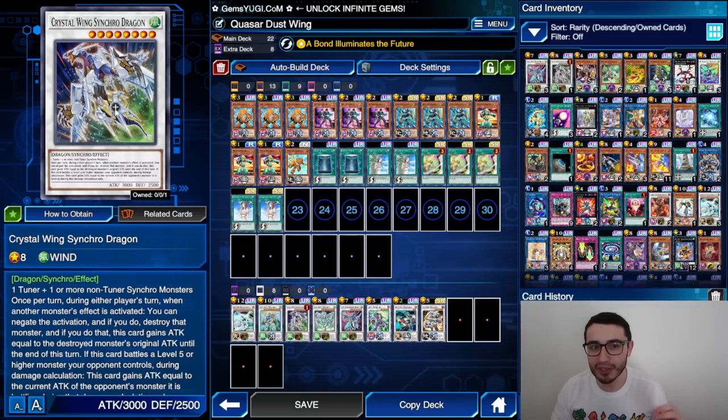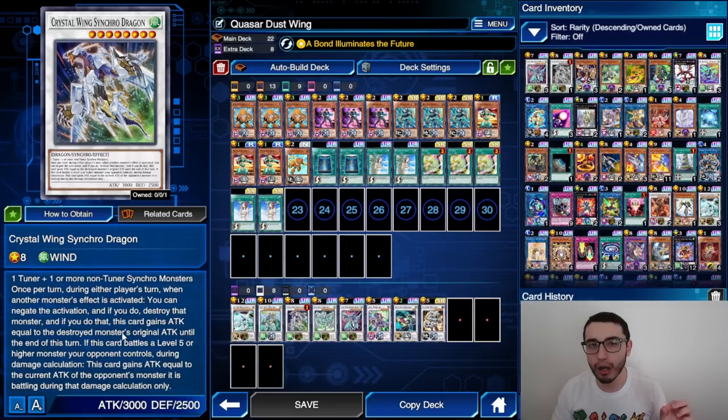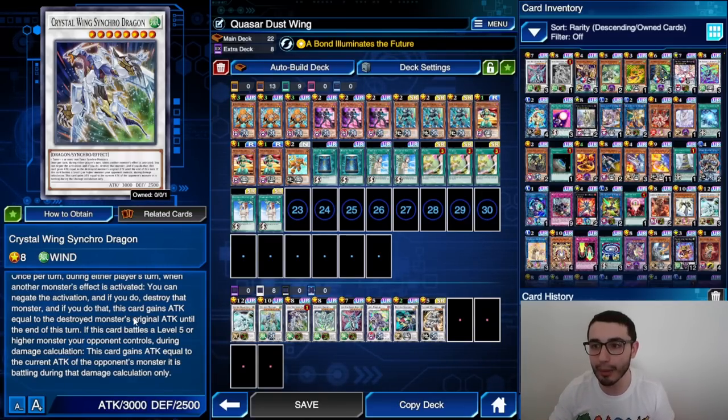With this build we're going to use Crystal Wing Synchro Dragon's negation effect two times in one turn, because this effect is not a hard once-per-turn. A hard once-per-turn means the card specifically states 'the effects of Crystal Wing Synchro Dragon can only be activated once per turn' — in that case, no matter how many copies you bring out, you can only activate the effect once. But when a card only says 'once per turn' with no card name mentioned, you can use the effect again if you bring the monster back from the graveyard.